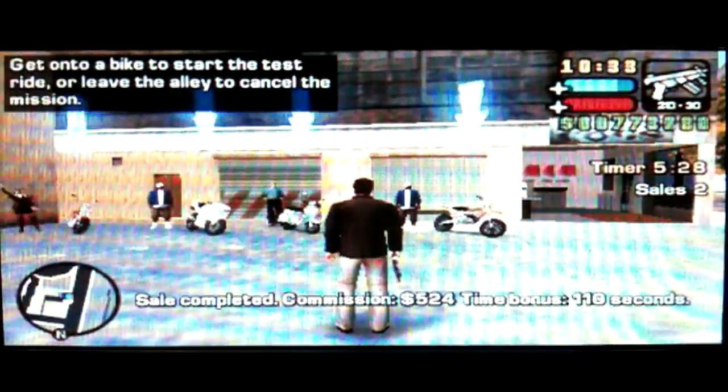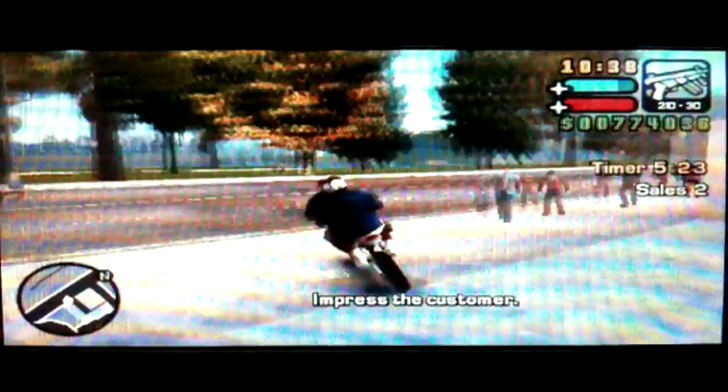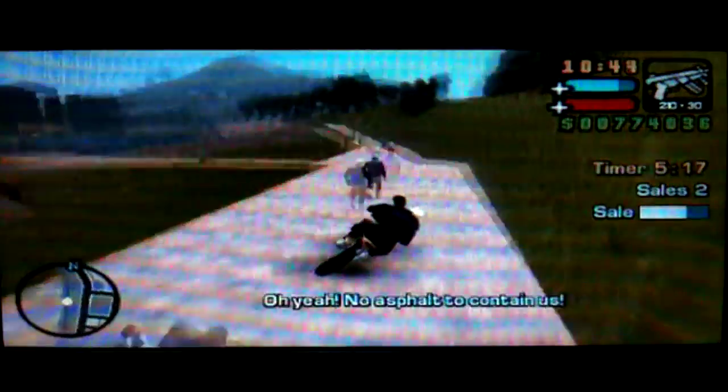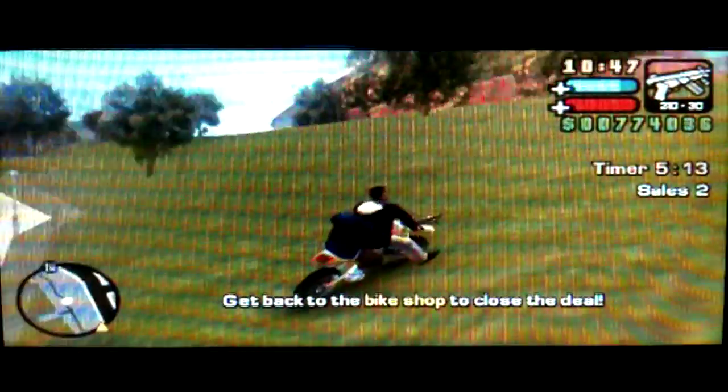Interesting thing is all these bikes are bulletproof, fireproof, and explosion-proof as well, so check the video description for more details. For the dirt bike we basically just go off-road — just go off here or something — and once you've done that you go back to close the deal.